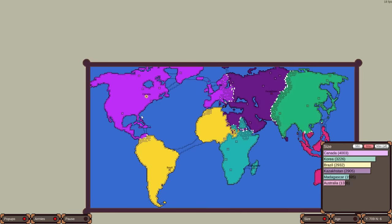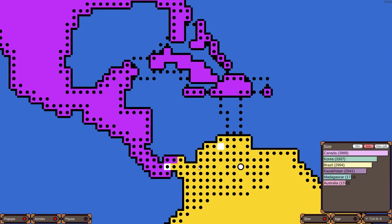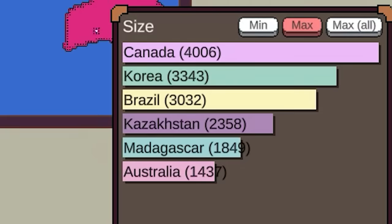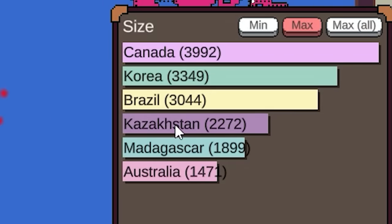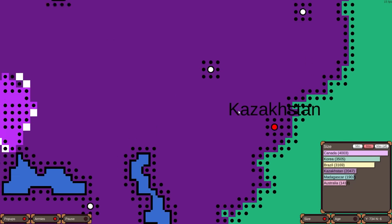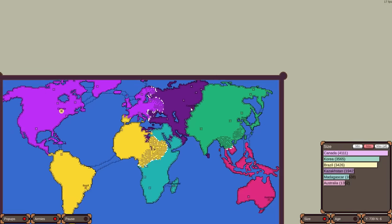Brazil is going after Canada, but that's a small front — hard for the AI to push through Central American territory and then the Caribbean too. Australia is the smallest. Kazakhstan has dropped to fourth place. How has this happened? I love that this game has ups and downs — I thought Kazakhstan was just going to roll over and take the victory.